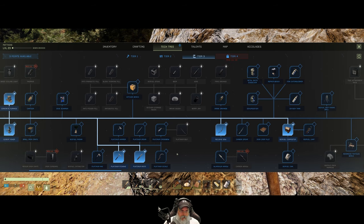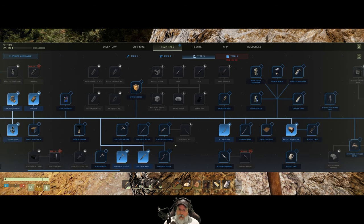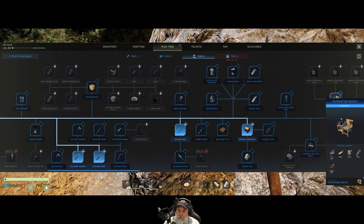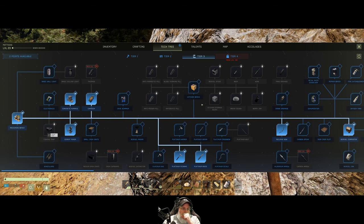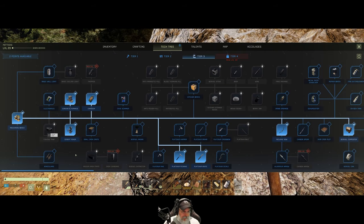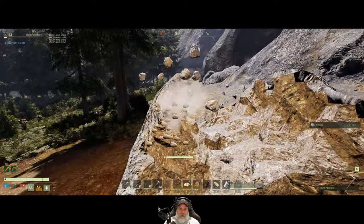We also have three more points here. Let's do the canteen, because I'm tired of running out of water. I've already done the biofuel composter. Alteration bench. We will definitely be doing the kitchen bench because that opens up some really good stuff. I think I'm just gonna sit on those points for the moment until I have a chance to look at it a little more closely.